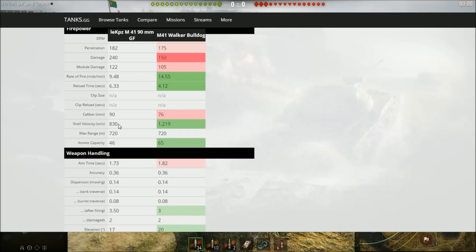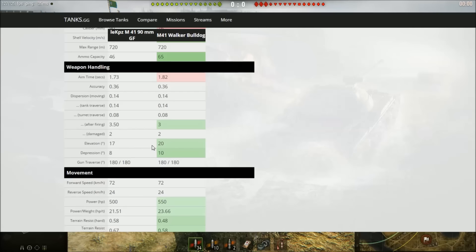When playing the M41 90 GF it usually takes two or three games before I start getting used to the gun handling and shell velocity, especially if I've been playing tanks with better shell velocity. It doesn't get as much ammo, but it's a 90mm so that's fine. The aim time is slightly better than the tier 7, but the dispersion after firing is slightly worse.